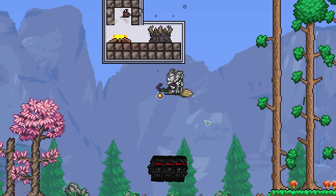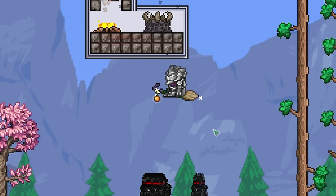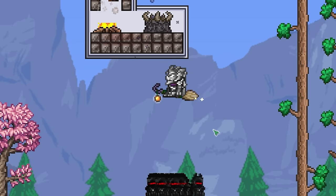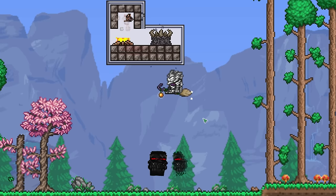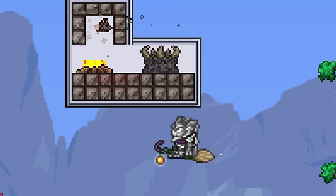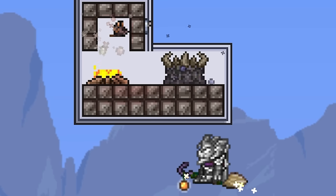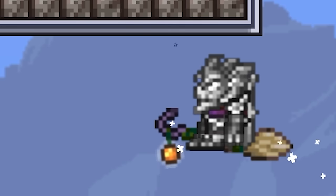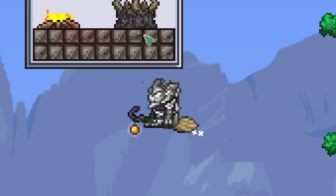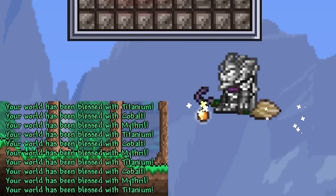On top of spawning wraiths, the other important thing that happens when you break a demon altar is that one of three hard-mode ores will spawn into the world. Under normal circumstances, the amount of ores you can spawn into your world is limited by the number of demon altars in your world. However, given that we have an infinite demon altar, this means that we could hypothetically turn our entire world into hard-mode ores, given enough time. So, if you'll excuse me, I'm gonna go have a snack.